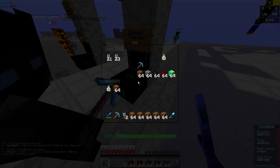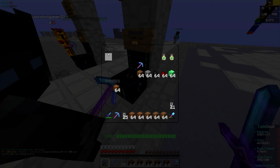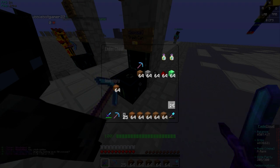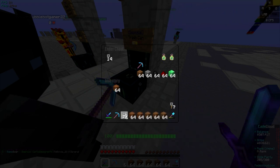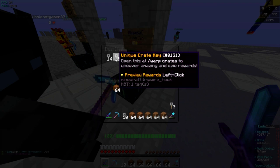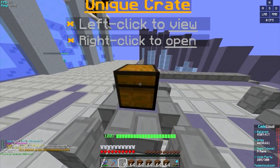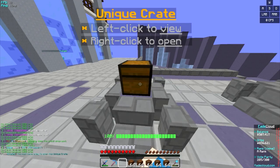Let me get some keys out — normal keys — and open those now. I've decided I don't want epics and rares since they gave me practically nothing, so I'm just going to sell them. Let's do seven vote keys and ten unique keys. Opening the unique keys: 3k orbs, 3k, 6k, 6k, 6k, 3k, 6k, 15k, 6k — that's all.